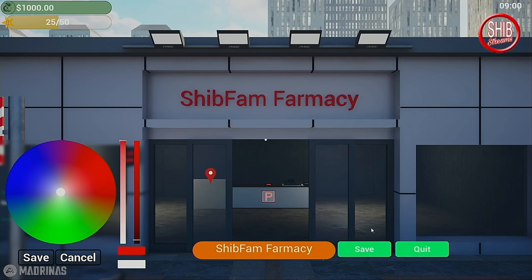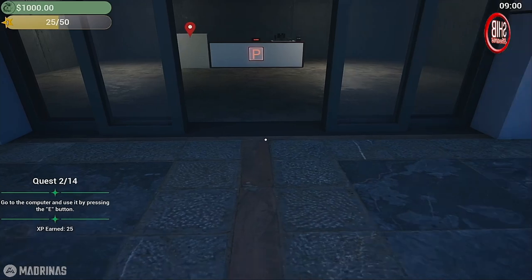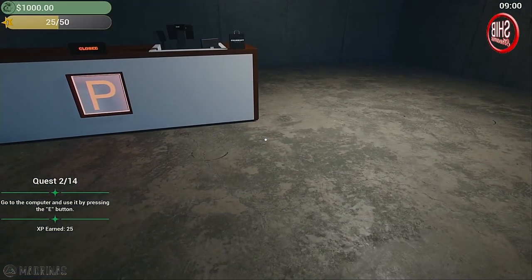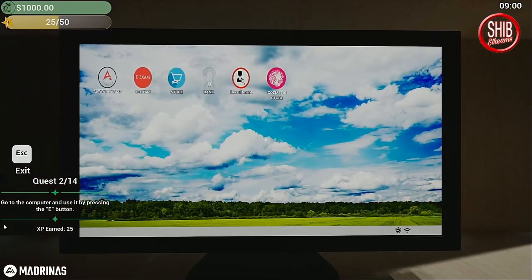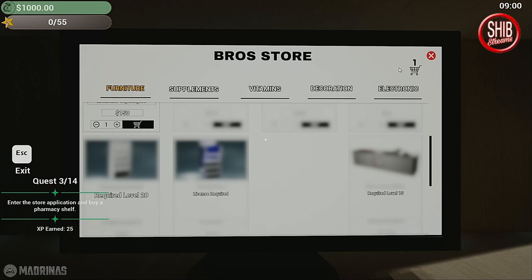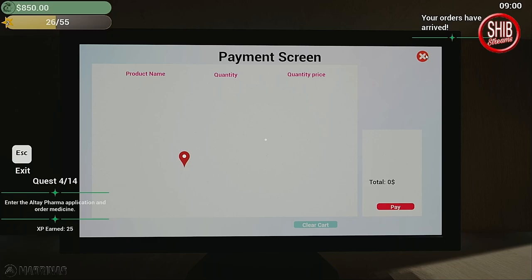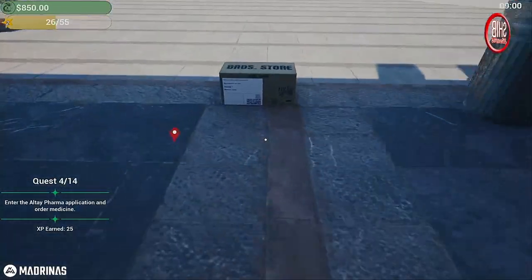Let's back out and take a look at our quest. It says go to the computer and use it by pressing the E button. I'm on my Thrustmaster E-Swap controller so for me it's the B button. We have to go to the store app and buy a pharmacy shelf — it's 150 dollars. We start with a thousand, which seems super low to start a pharmacy. We'll pay that and now we gotta go set it up. Oh, it's delivered automatically — that's sweet!